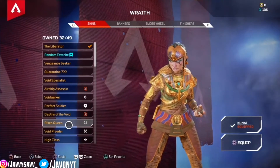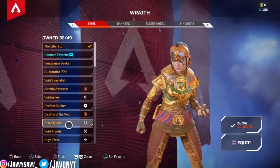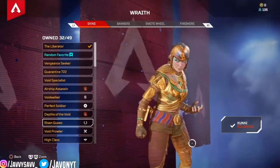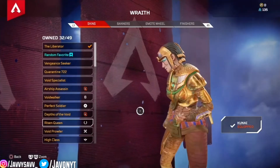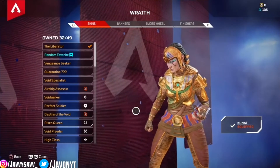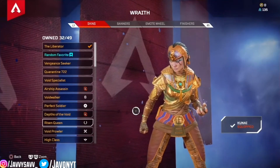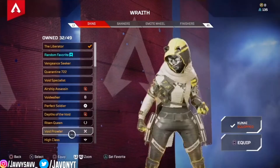Rising Queen is probably actually my second best Wraith skin. This skin gives you that Egyptian type vibe. I like the way the skin looks — the model, the hair, it's kind of like dreads. This is probably my second favorite skin. When I first saw it come out I was like, oh yeah, I definitely have to get this skin.